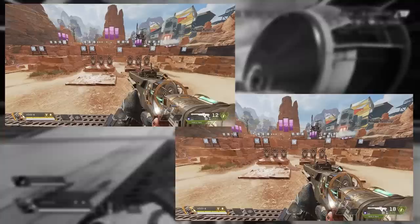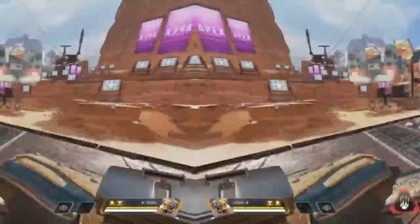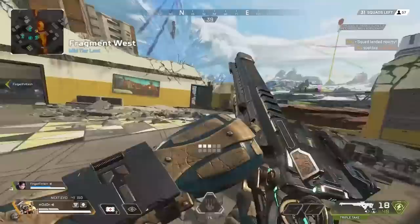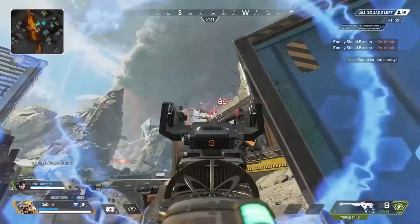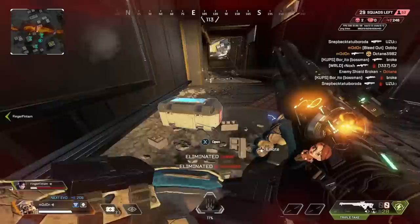In close range fights, you're better off relying on quick scoping than hipfiring with the Triple Take. While the bullets are consistent, the spread is very wide and you stop hitting all three pellets as soon as 10 meters away. Unlike the .30-30, you can hipfire without any special stutter stepping. Reload cancelling with the Triple Take saves about 290 milliseconds. As for power spikes, the Triple Take hits its most important power spike right after you pick it up, and immediately loses value closer to mid-game. Adding attachments helps a little, but it's near useless before the late game due to its slow fire rate, mid-tier damage, poor ammo efficiency, and energy ammo availability being scarce in later stages.